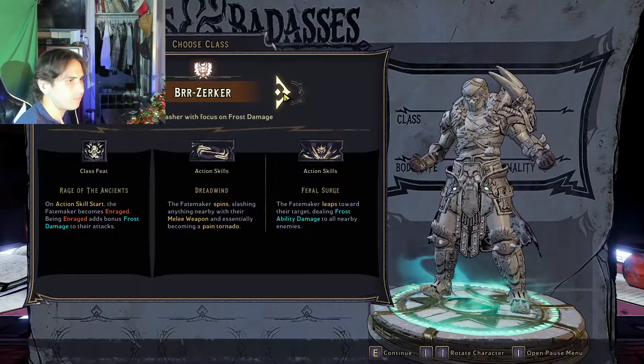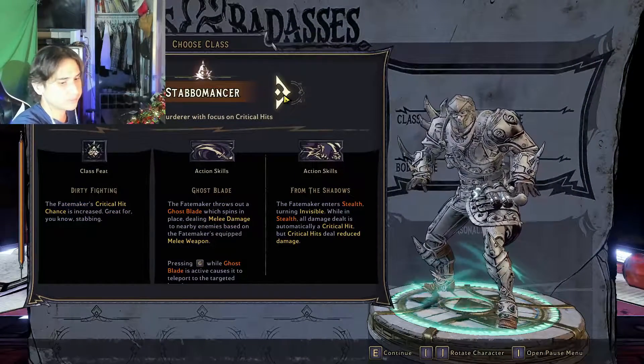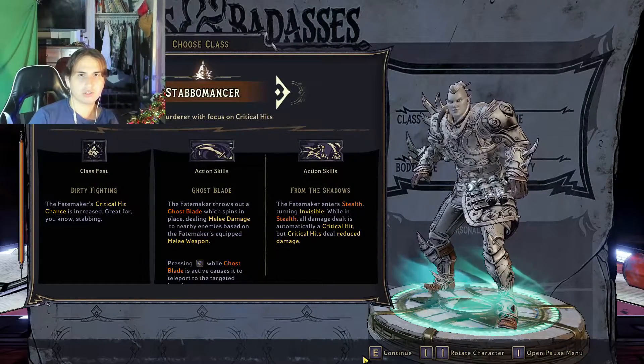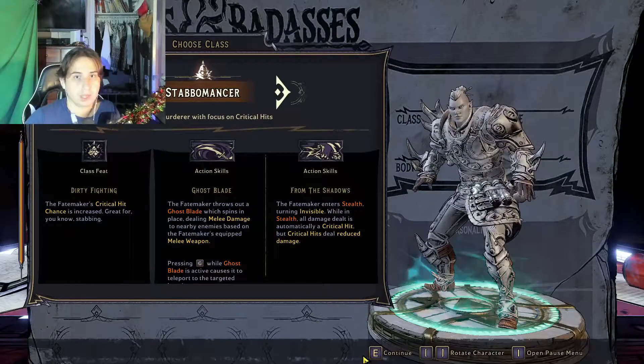This guy is like a melee brute force class. I'm probably going to go with the Stablemancer myself. Well, that's an overview of all the character selections in Tiny Tina's Wonderland — I hope you enjoyed this video and I hope it helps you pick your character.